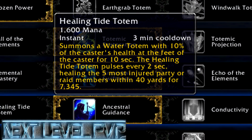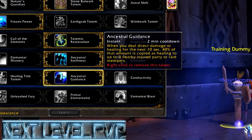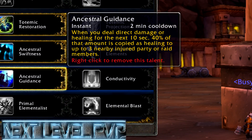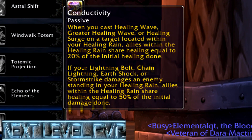The Healing Tide Totem is good — you can use it as Enhancement, Restoration, or Elemental, it's very good and heals for a lot. But as Enhancement you'll probably want to go with Ancestral Guidance — it's an amazing spell for Enhancement. You'll be doing damage anyway and it heals you based on the damage you deal, so take it. Conductivity is for Resto so I won't use it.